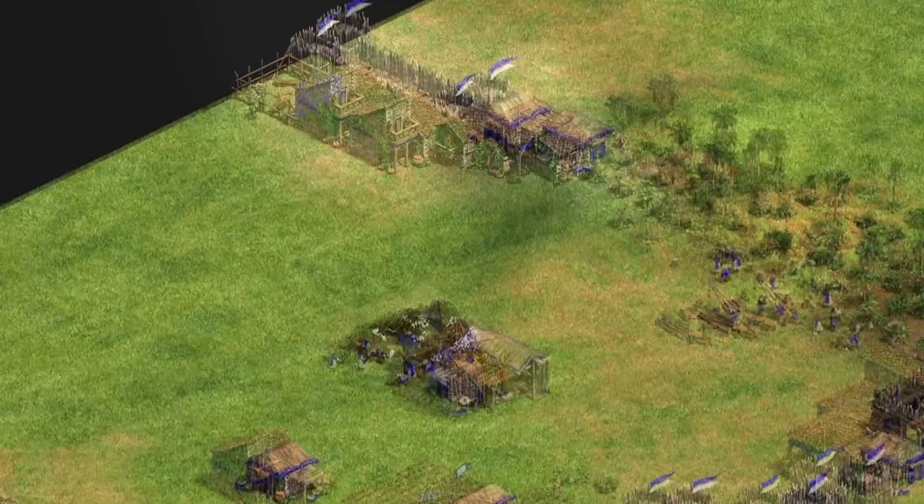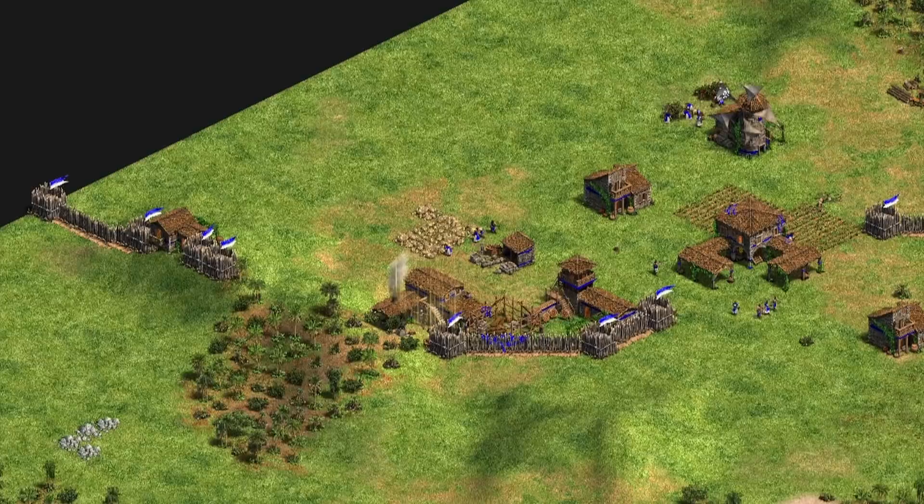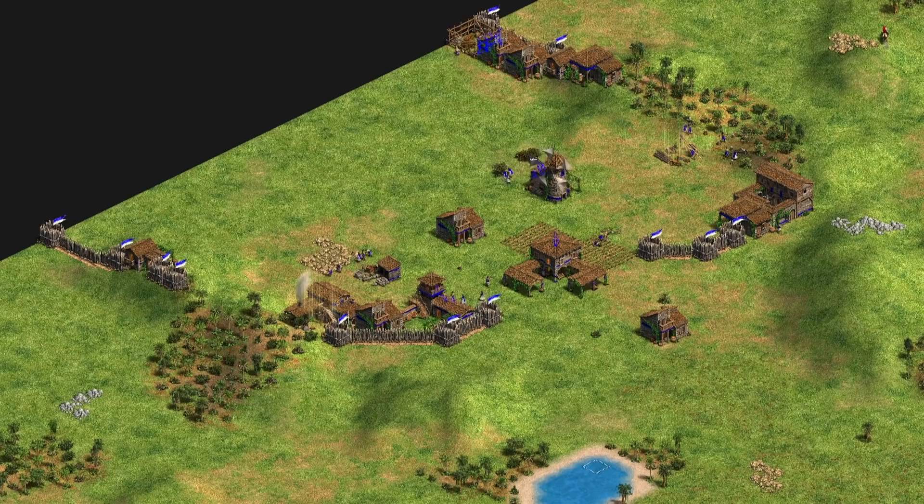The final material to consider is the palisade wall. This is the cheapest and weakest building you can use, but it should still give enough time to react if an enemy attacks it. Use palisade walls to complete your walls when you don't want to spend extra wood on more expensive buildings. Remember, you can always place houses and other buildings behind your palisade walls as the game goes on, so palisade walls only have to get you through the early game.